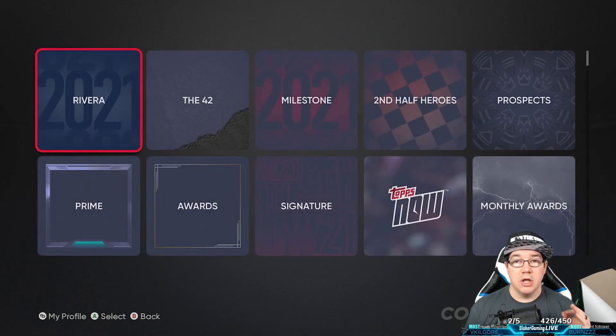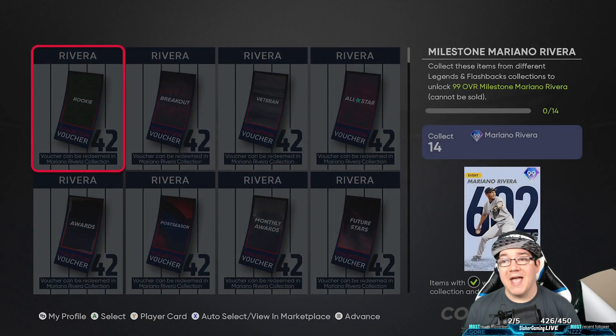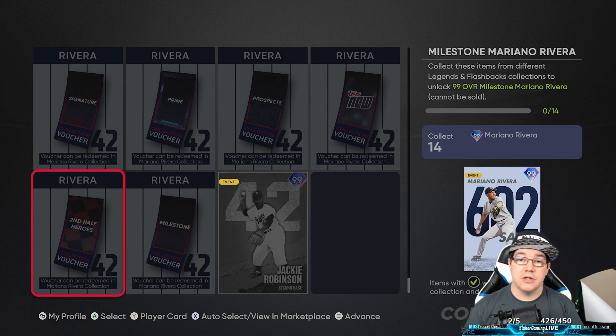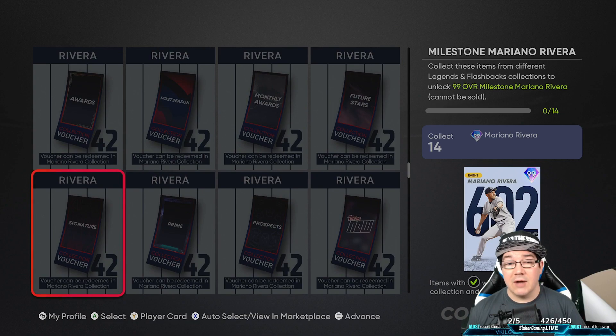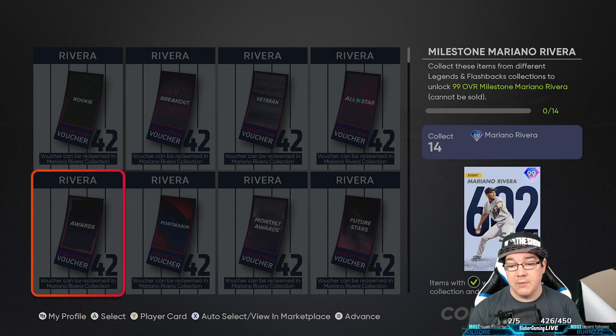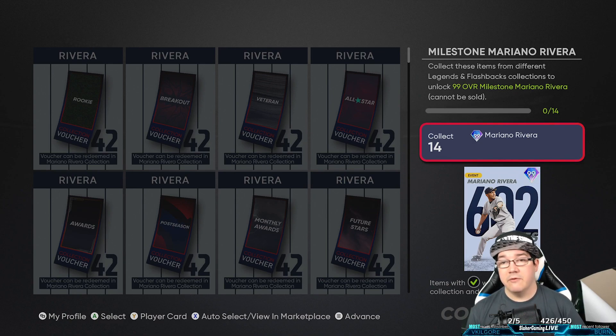You're going to see this 2021 Rivera card. Open that, and this is where we're going to go down all the paths to find what you need to do. To get this, you will need to collect 14 of these. There are 15 available, so you can select one that you can't get or are struggling to get. I would suggest trying to get as many as you can — you only have to get 14 to get this beautiful Mariana Rivera card.